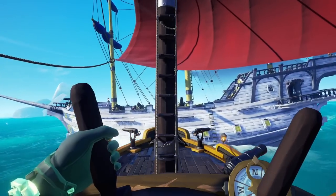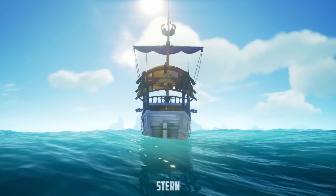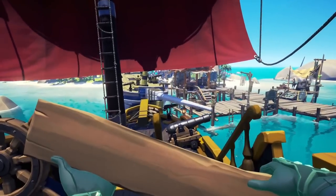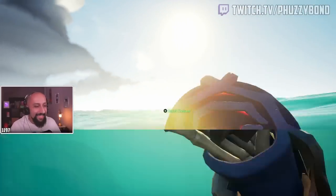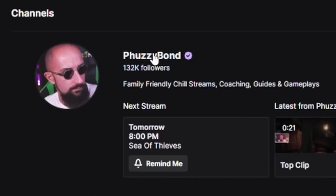Jackie and I rammed the sloop into every type of ship to get the finest results, and into every part of the ship — bow, stern, portside, and starboard — and how they affect each other properly. This knowledge helped us achieve more significant and better victories in our adventures in more creative ways, like stealing Fort of Fortune keys by causing ramming distraction and cleaning out the trash. By the way, if you want live shenanigans, I stream on Twitch three times a week.